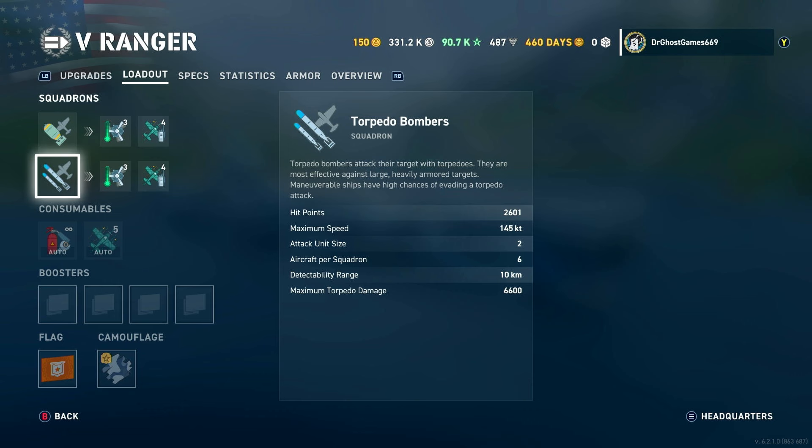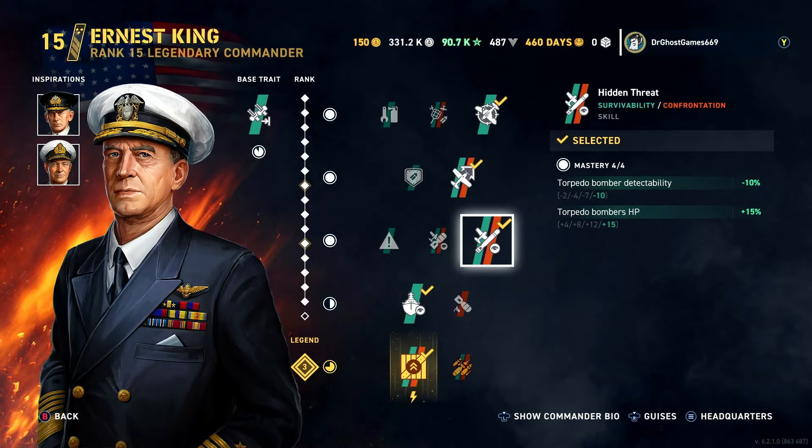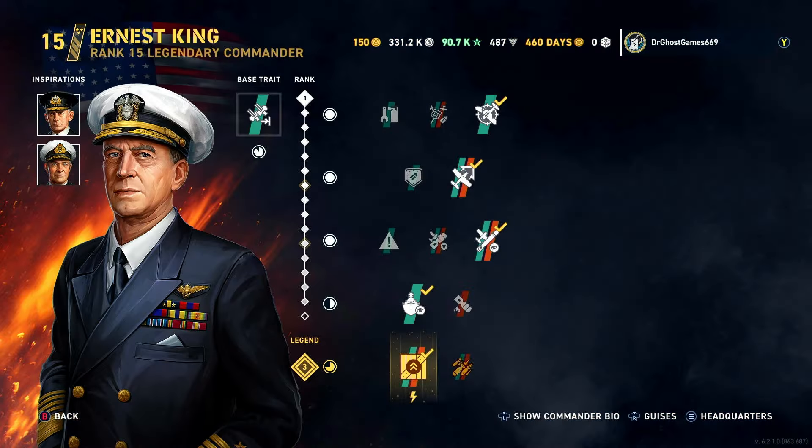The Ranger also comes with torpedo bombers — 2,600 hit points on my build, maximum speed 145 knots, attack unit size two, six planes per squadron for three attacks total. Detectability range is 10 kilometers. These stats can vary depending on your build — for example, you could equip a torpedo-focused upgrade and your torpedo bombers would benefit while dive bombers become less stealthy.